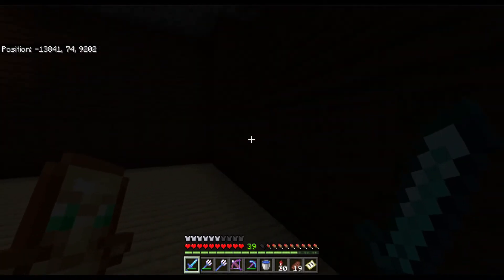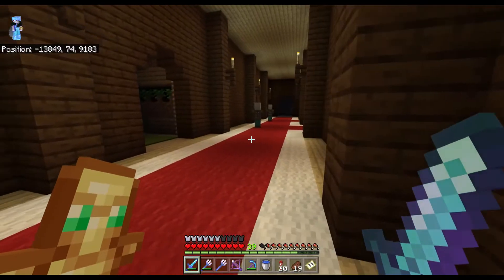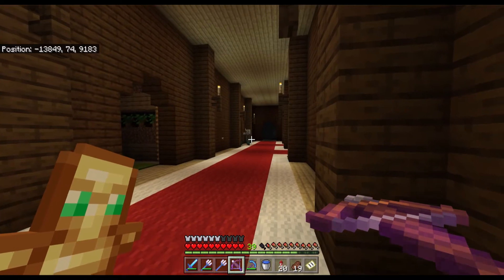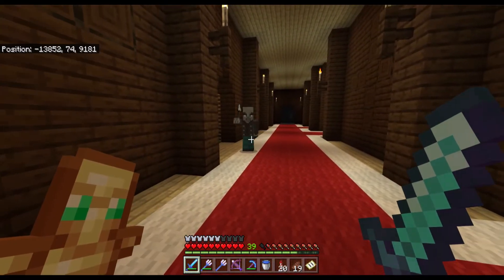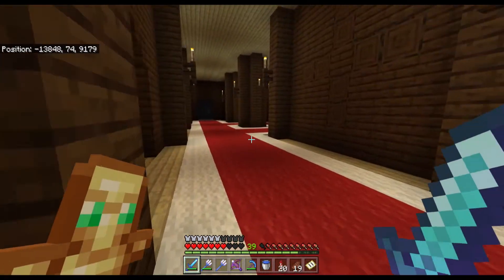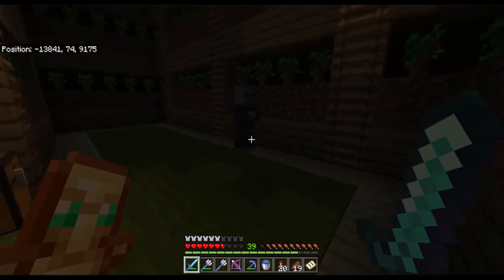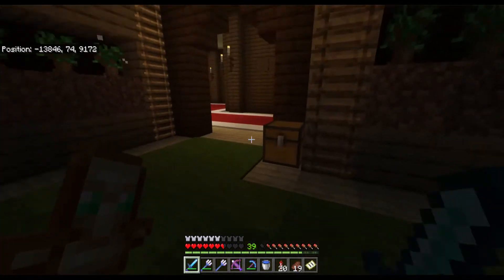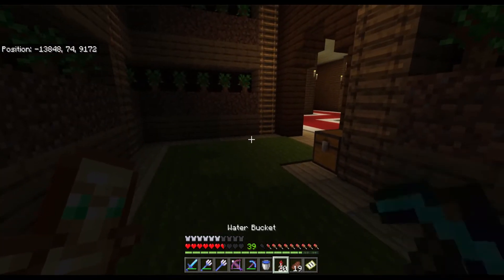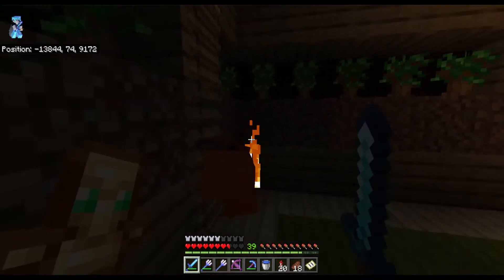I know there's supposed to be some secrets somewhere so we've got to find that. We got two vindicators — I was hoping to hit both but one's fine. He aggro'd at a pretty good range. He didn't drop an emerald — I think that might only happen during raids. It looks like the vindicators don't care about me until I attack them. Interesting.